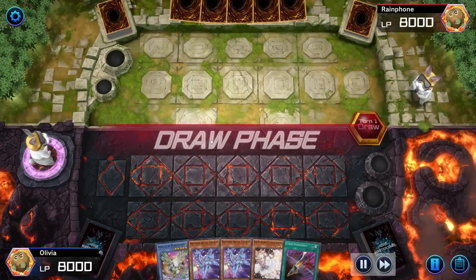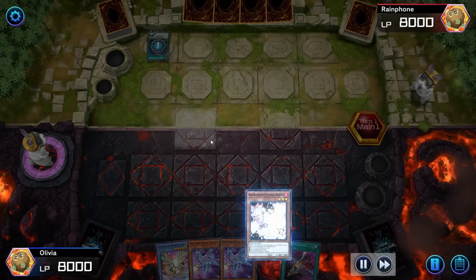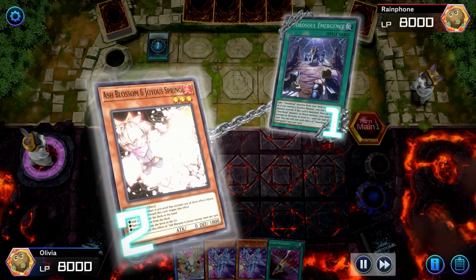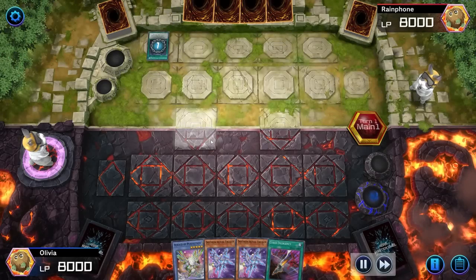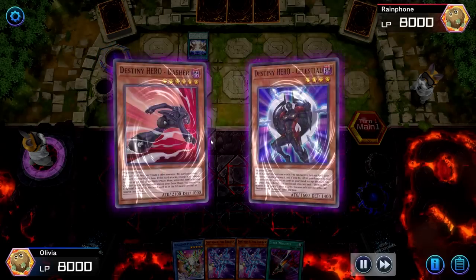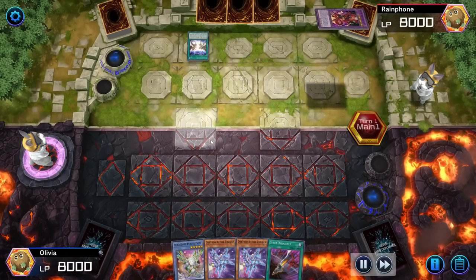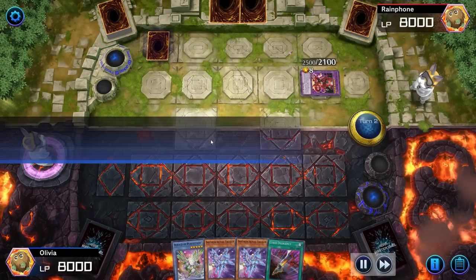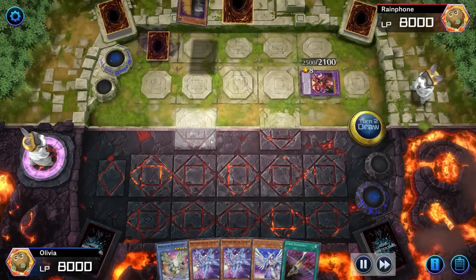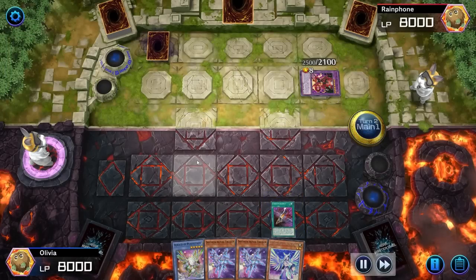Okay we're going second here, we have one interruption in hand — just one. That's the only card we can Ash, okay very good. Why would they start off with... oh he just goes into Destiny HERO Destroyer Phoenix Enforcer — is that all they could do? What deck is this, Swordsoul DPE? I can see a bunch of plays that we have in our hand here. Do people tech Kaijus in Drytron?